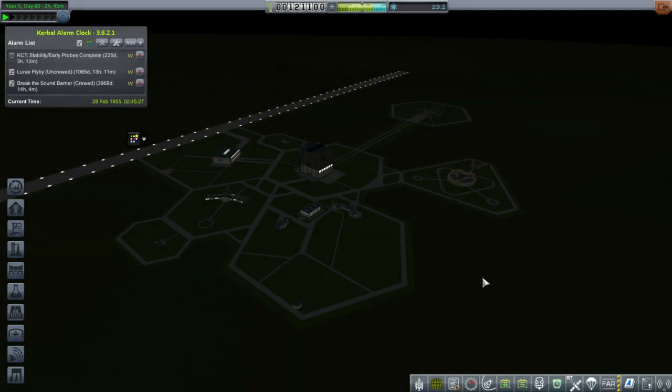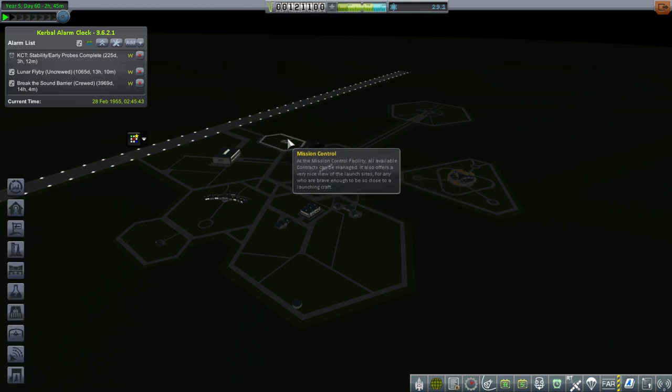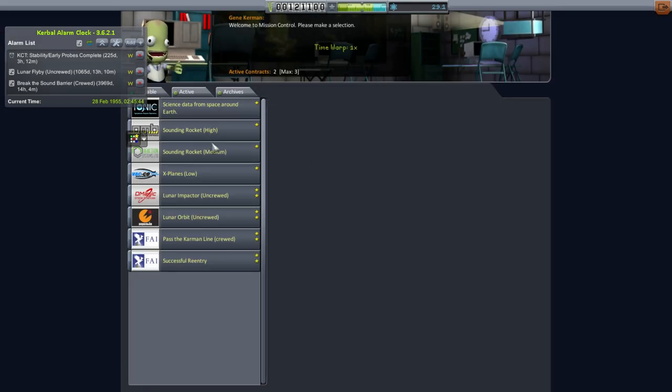Hello everyone, and welcome back to my Realism Overhaul series in Kerbal Space Program 1.1.2. In this episode, we probably need to gather some funds, especially so that I can unlock flight planning in Mission Control. It's only $30,000. But let me take a look at my contracts that are available to see what I can do to soften the blow to my budget.